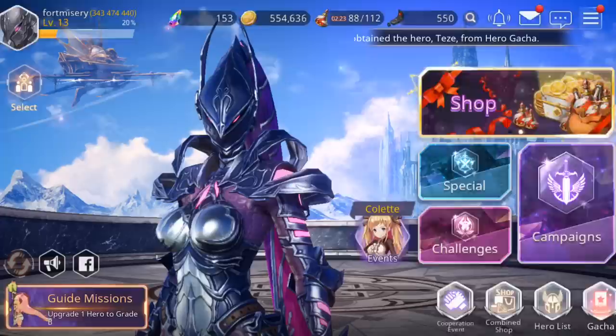Unless someone tells me otherwise that I really shouldn't keep this account, I'm pretty sure I'm going to keep it. So we're going to go ahead and draw. Our goal here is to get about 3 SRs with a Tez. So this is only 1 SR — I hope Tez is not in this pull. We're going to go ahead and skip. We got Blossom, so we're definitely going to re-draw here.